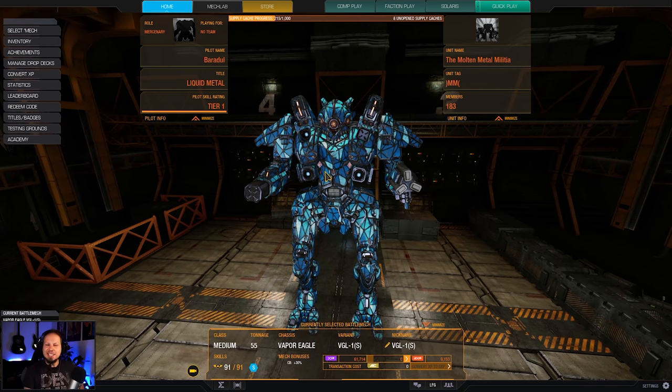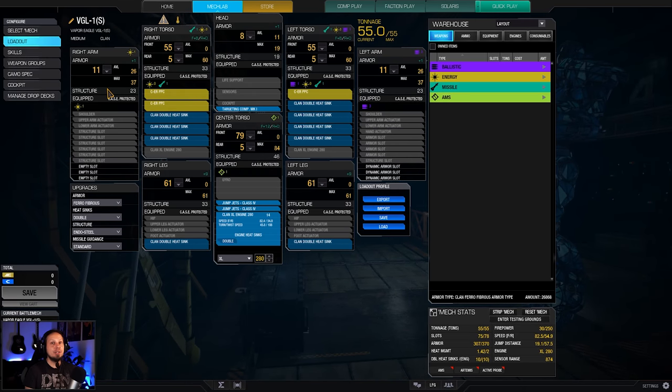Now, you would say three PPCs on a medium mech — isn't that a bit crazy? And I would say yes, it is, but it's also kind of viable. Let me take a look at this thing here. First of all, we have the Vapor Eagle 1 that has a bunch of energy hardpoints, and we are utilizing all of them in the side torsos,